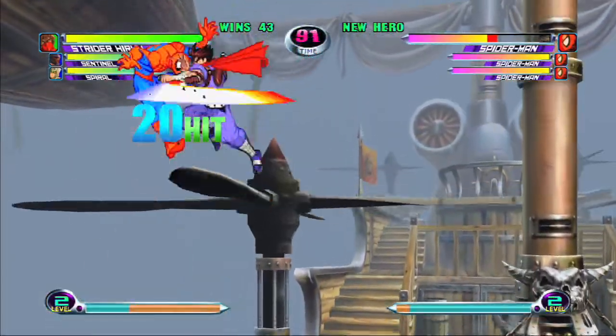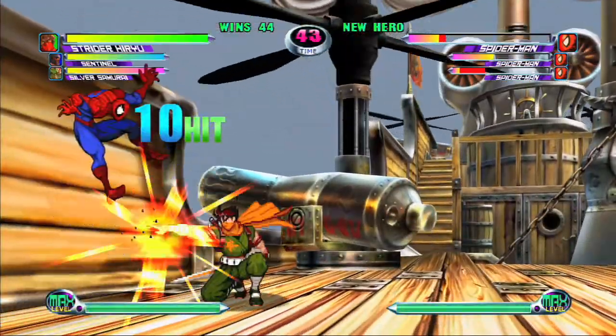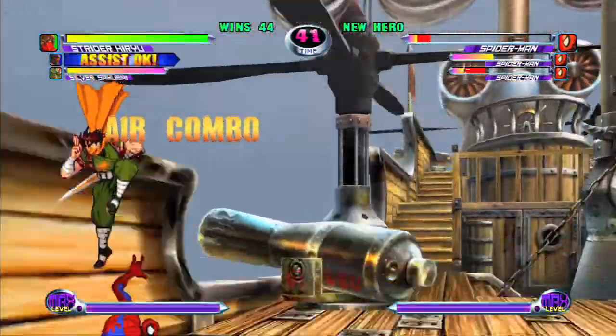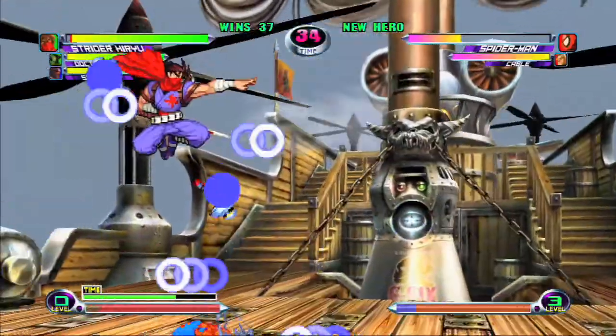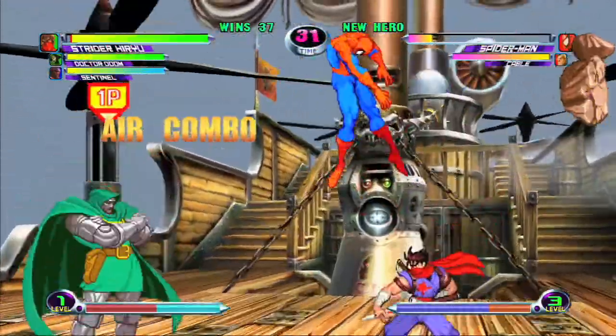What's more, even just blocking Strider's assault dishes out a ton of block damage and you can kill some characters without ever landing a clean hit on them. Strider's Ouroboros Hyper Combo is the best one. You can use it in lockdown strings to do block damage or to do massive combos, and you can even teleport while it's active.